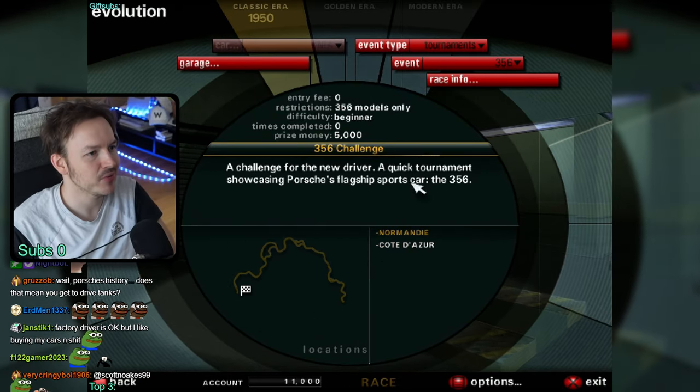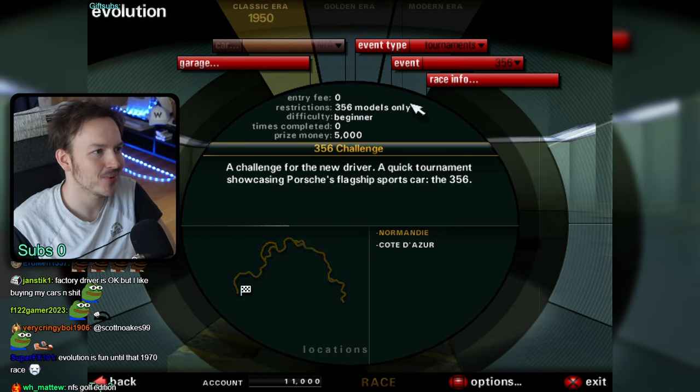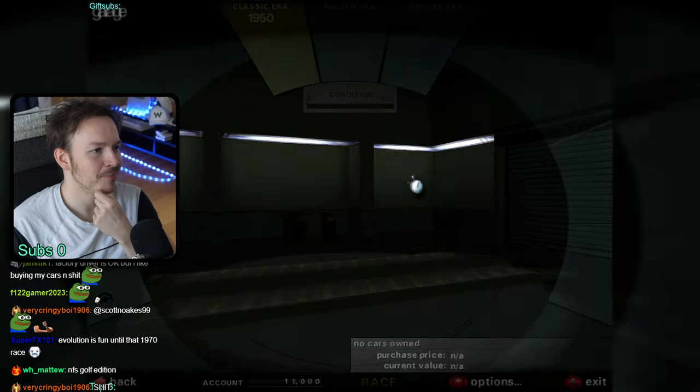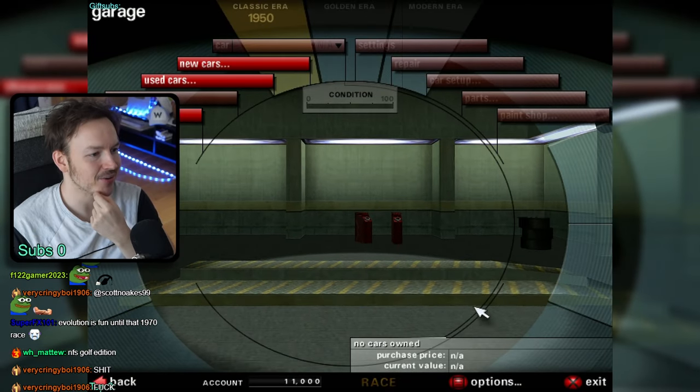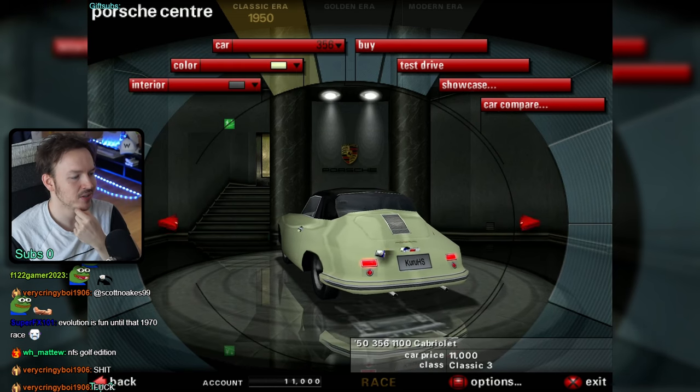So you're greeted with the Evolution window. It's a 356 tournament - Win 1950. Porsche just became available, but you're gonna have to buy your car first. As you can see, your garage is empty, so you gotta fix that. You literally have two cars to pick from.